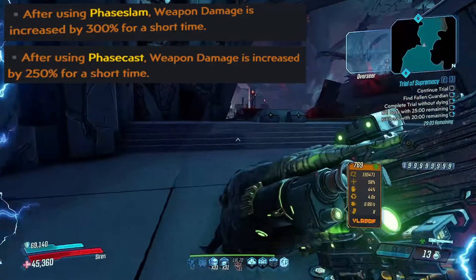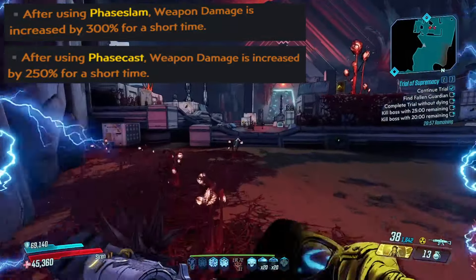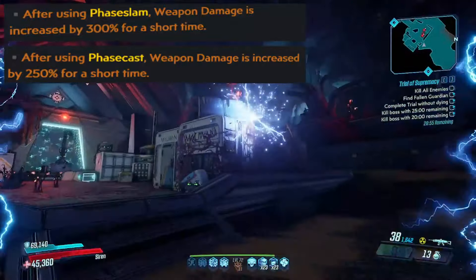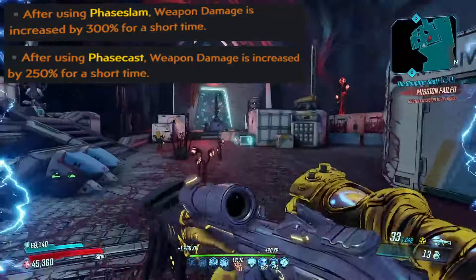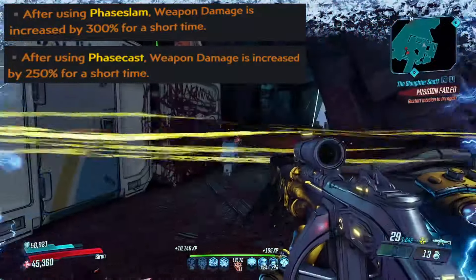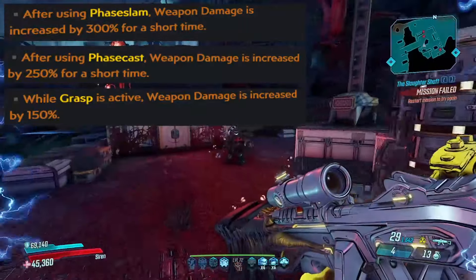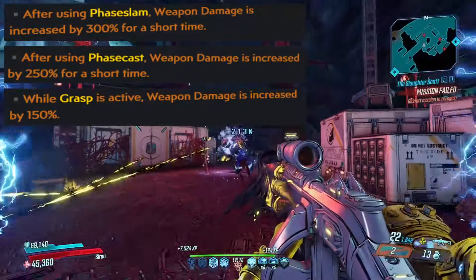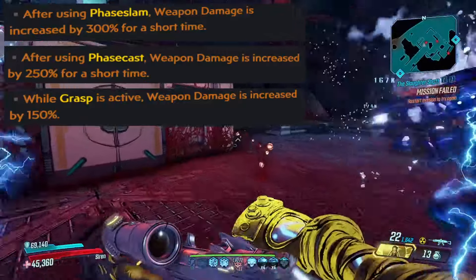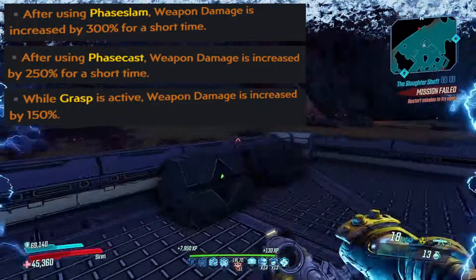For example, these anointments go great with the Golden Rule, the Breaker, or the Mantis — class mods that can all provide skills which give a large amount of other damage types, as 250-300% weapon damage is just a very good starting point for a lot of damage formulas. There is also the 150% while Grasp is active anointment, but this isn't as good as Grasp is usually only active for short amounts of time.